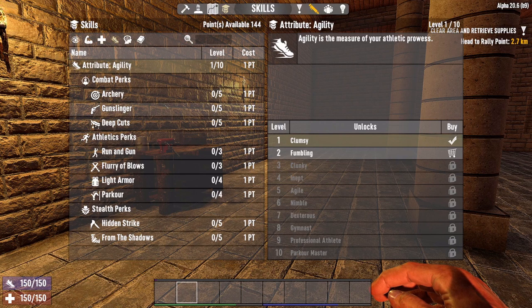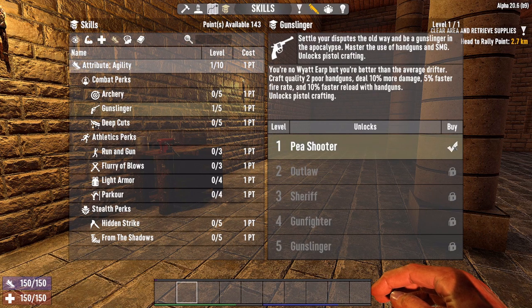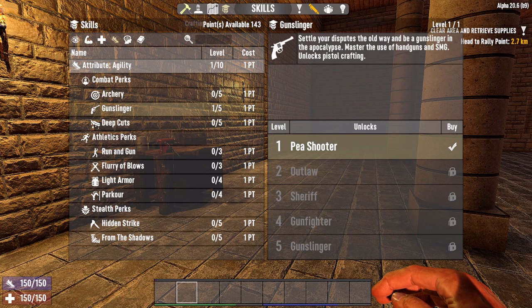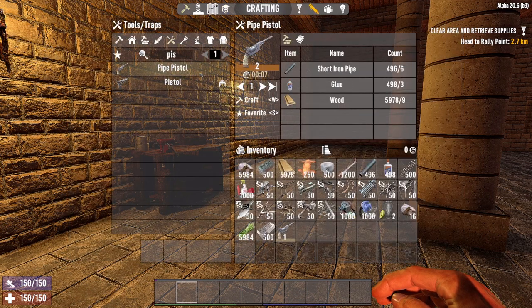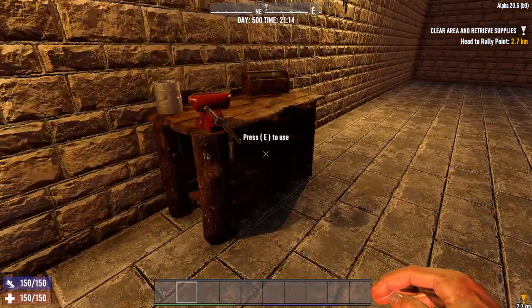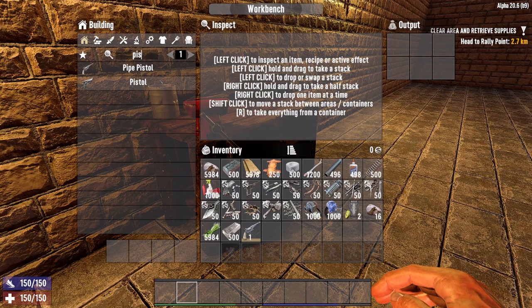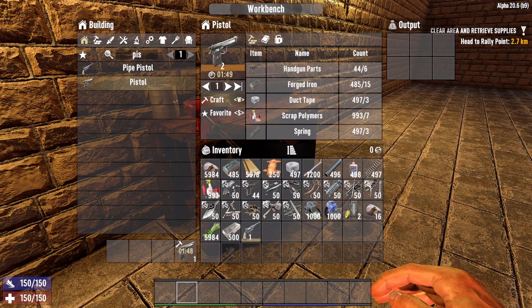So we are doing pistols in this instance, so we're going to go into gunslinger and invest in peashooter. Now we will be able to create quality two level pipe pistols. We have also unlocked the nine millimetre pistol, but you can see that can only be created in the workbench. So if we go to the workbench and go to pistol, now we can create the quality two Beretta.